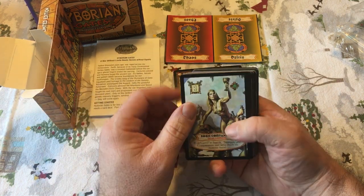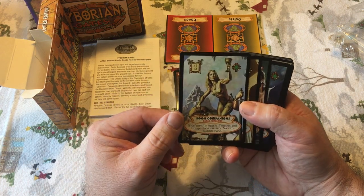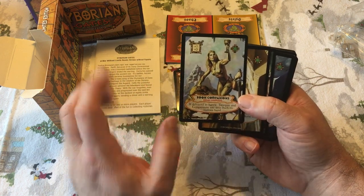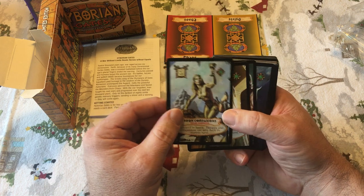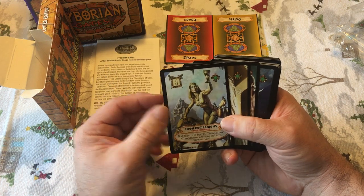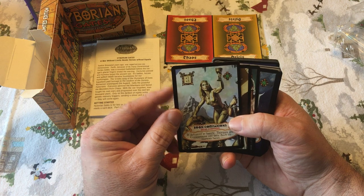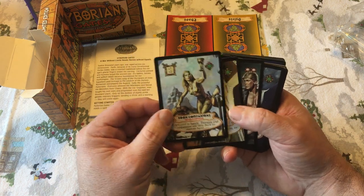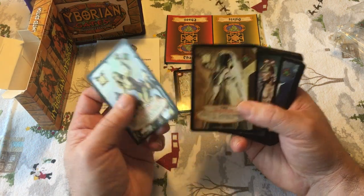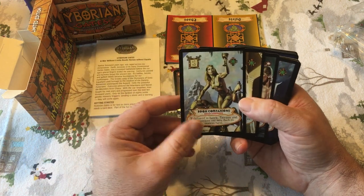So this is a two-player starter set. I'm going to leave them as is. The artwork — I think most of it is by Boris Vallejo. Definitely a big fan. I like the style. Some of it's very unusual, some of it is very Conan-like. If you've seen one of my other videos on Conan the Collectible Card Game — yeah, I'm a fan. Okay, let's go through.